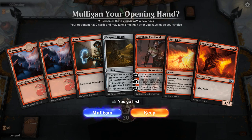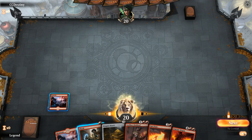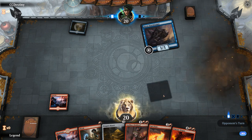Now let's jump into games with the upgraded deck. We're on the play with an okay opening hand — if we can hit our third land drop we can play either Sarkhan or Dragon's Horde into maybe a Volcanic Dragon. We'll keep and hope for the best. Turn 1 the opponent plays a Storm Tamer.